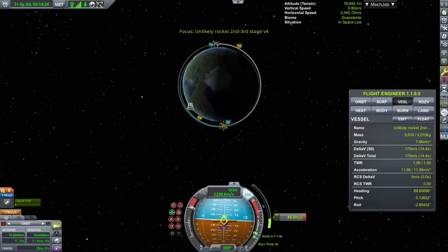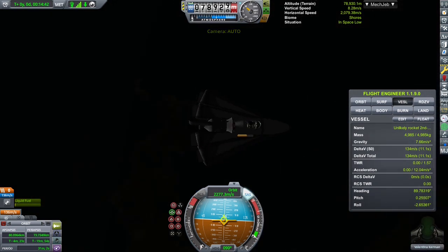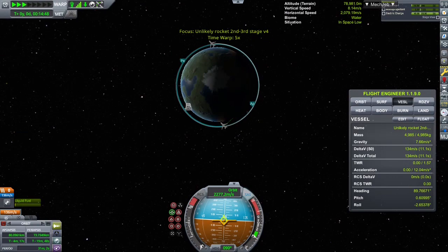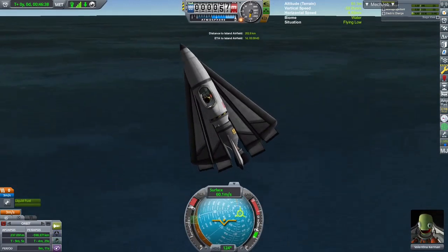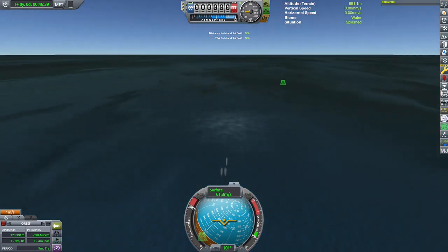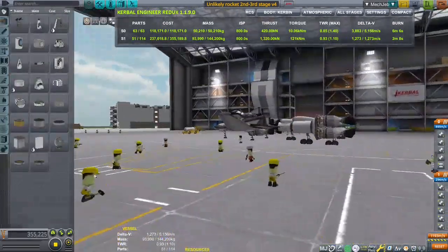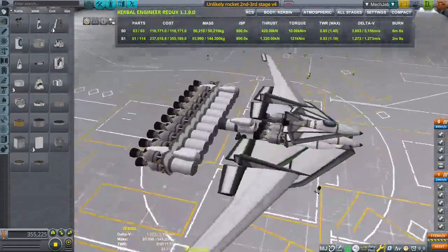The maneuver and delta-v numbers are on screen — everything is green, just barely enough. As the saying goes: if you want to build a bridge that's almost falling but isn't, call an engineer. This craft is on the verge of working — and it works. There are still some issues, like the rear section being too heavy. Val didn't survive the flight, but I can revert, so no big deal. If you liked this video, subscribe to the channel — thank you and goodbye!